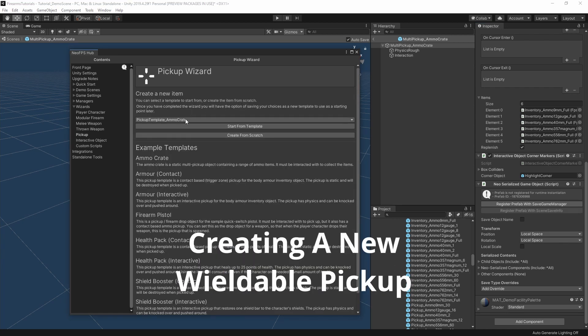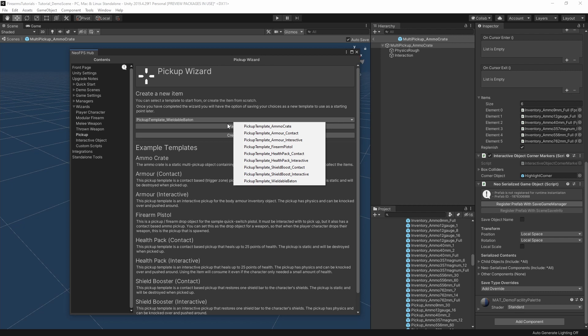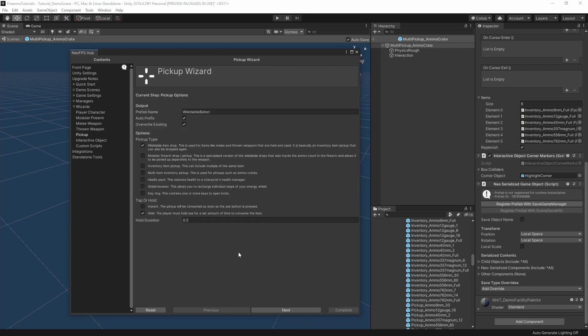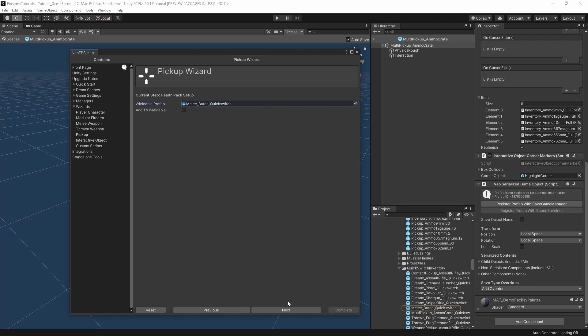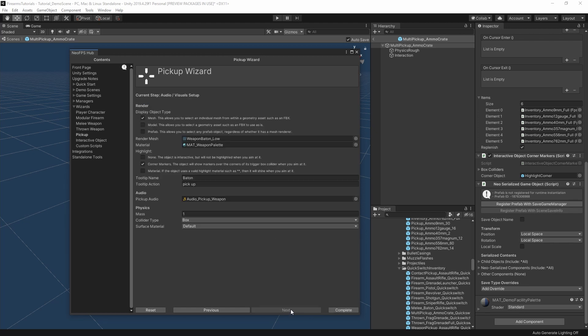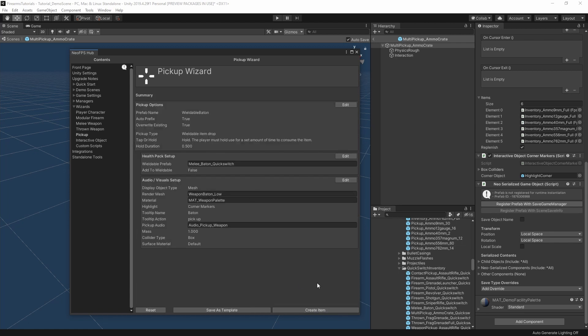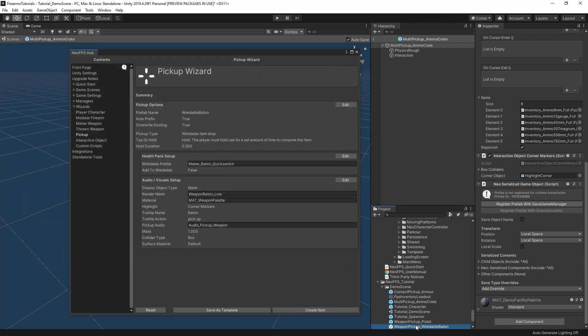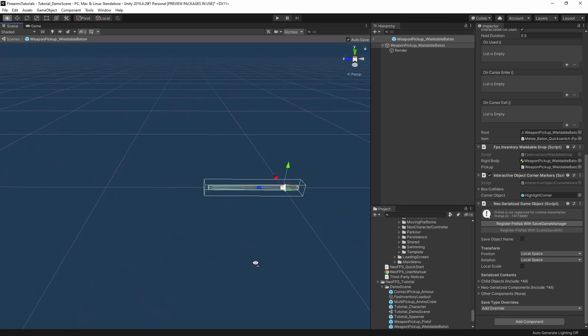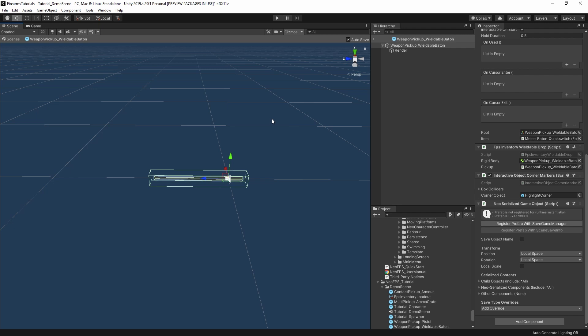The last template is the wieldable pickup, which is very similar to the firearm pickup. The only difference is it doesn't have ammunition — so instead of a modular firearm drop, we have a wieldable item drop. You choose hold to interact, specify the prefab being picked up, and with 'Add to Wieldable' ticked it modifies the first-person weapon to point at this drop prefab. Display type, mesh, material, corner markers, and audio are all the same as with firearms. The wizard outputs the completed pickup prefab.